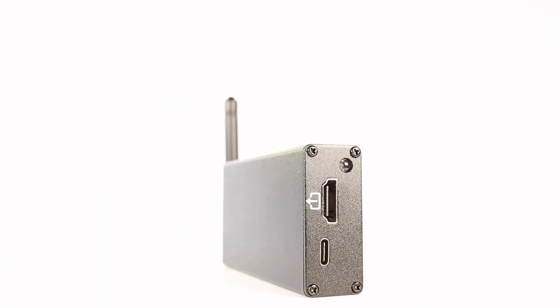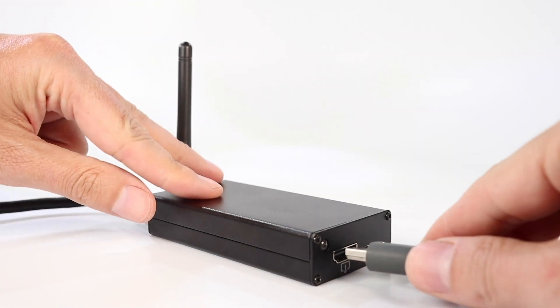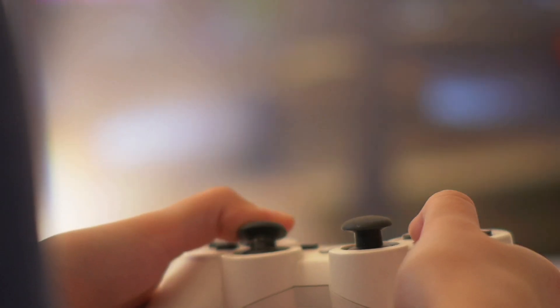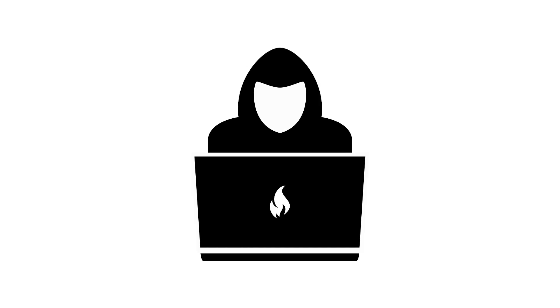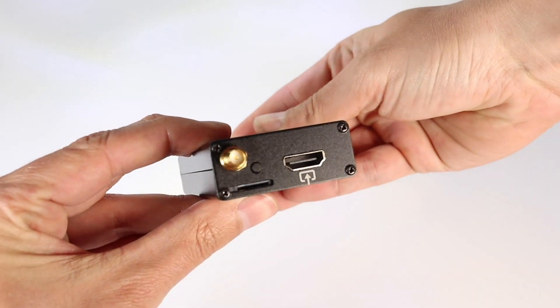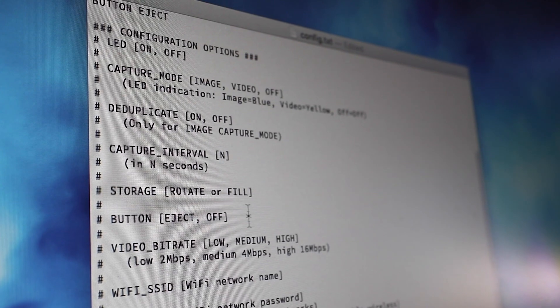The ScreenCrab by Hack 5 is a stealthy video man-in-the-middle. This covert inline screen grabber sits between HDMI devices, like a computer and monitor, or console and television, to quietly capture screenshots. It's perfect for sysadmins, pen testers, or anyone wanting to record what's on a screen. Out of the box, it saves screenshots to a microSD card every few seconds. And by editing a simple text file, you can configure every option,